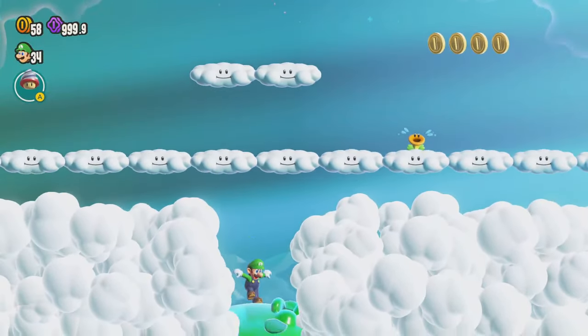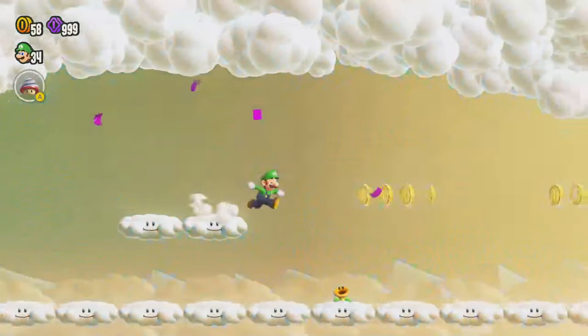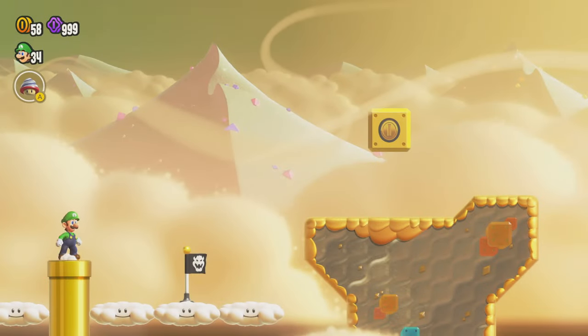Now we can make our way up here — there's an arrow showing us to head up this way, and there is our wonder seed. That's great that we got that. Now all we need is the final purple coin. We're heading through here, and we also need the top of the goal pole.